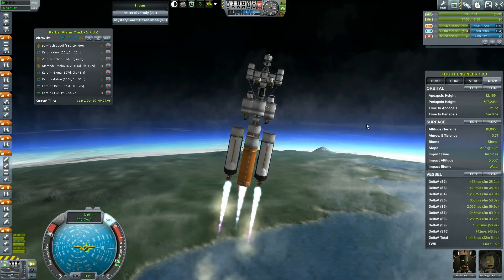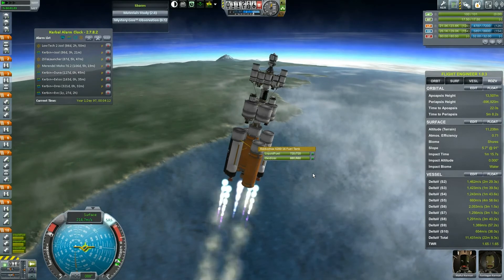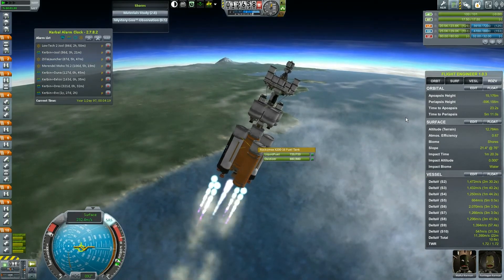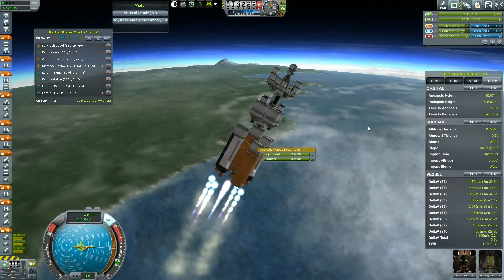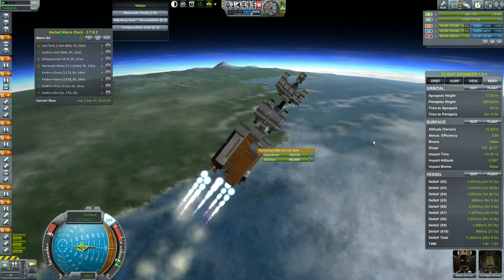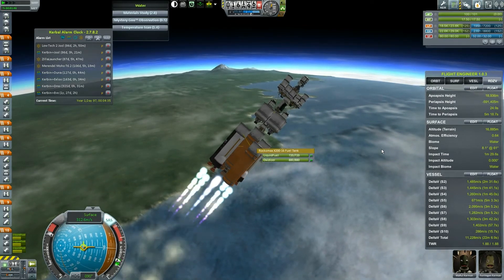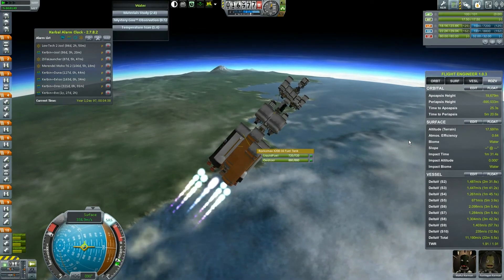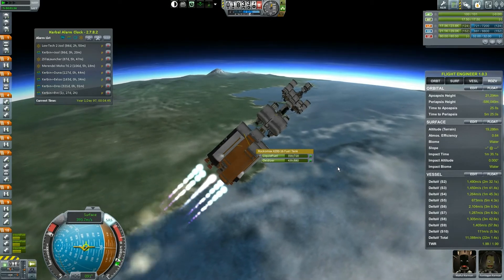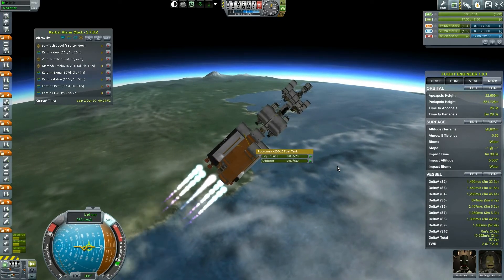We'll bring the throttle up once the solids are almost out. When they get down to say a thousand, it looks like a good time to crank this up. Now we have control over the ship, which is nice. These drop tanks are quickly emptying out. We'll just watch these — and these are the next thing to go in the staging sequence. We're at 15,000 apoapsis, so let's start bringing this guy down. Very easy to control now that the solids are gone.